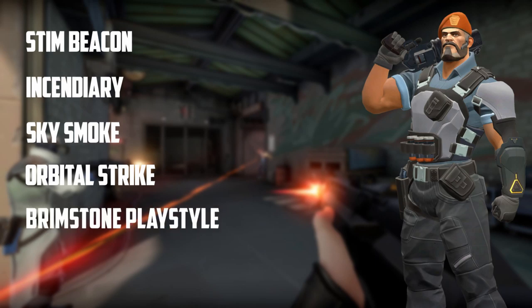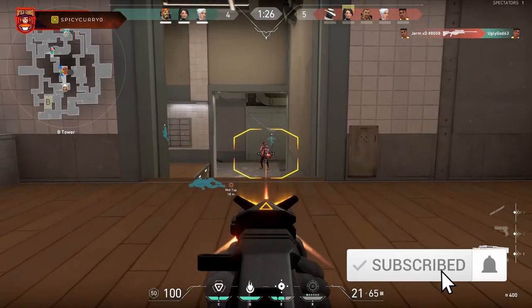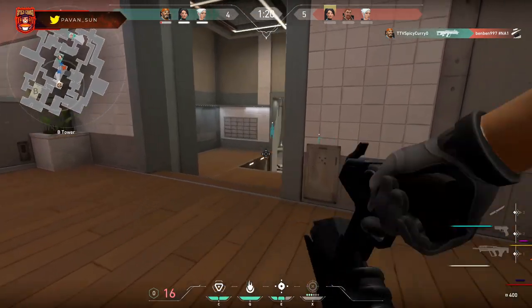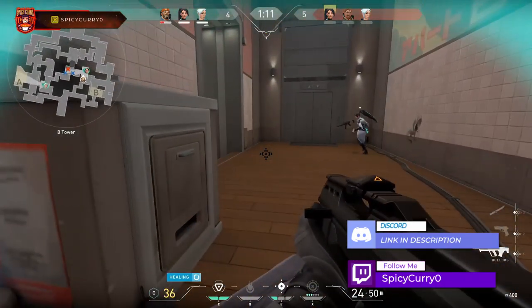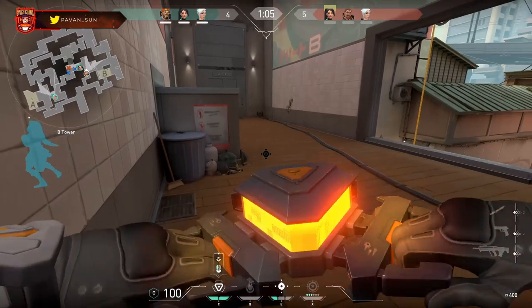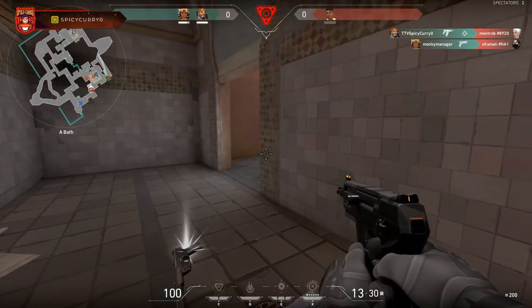I will also talk about his play style and give you guys smoke spots and incendiary spots so you can carve out critical locations throughout the map. My early impressions of Brimstone is that he's going to be S-tier simply because of how good his abilities are and how easy they are to execute. His smokes you can execute with the click of a button and put them anywhere, his incendiary has a large area of effect, and his ult can delete people with the click of a button. If you combine it with someone like Cypher's ult you can know exactly where everyone is, so overall Brimstone is a very quality character to learn and master.